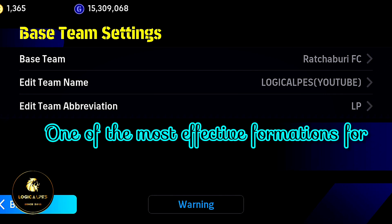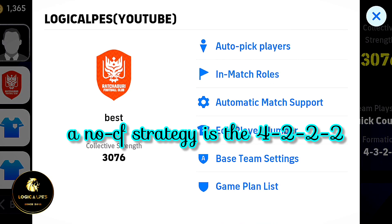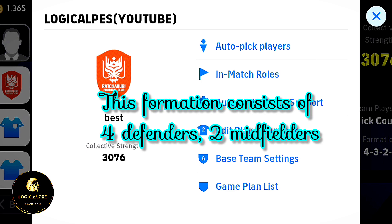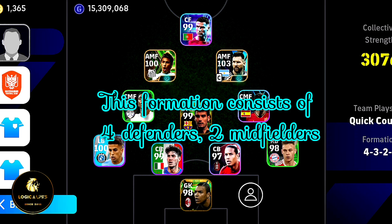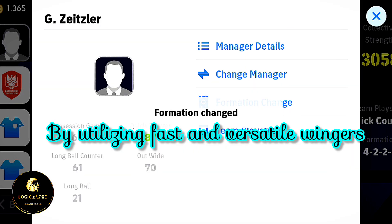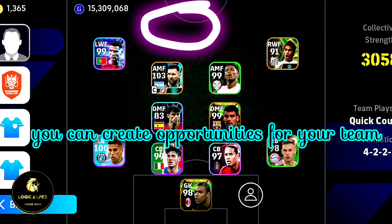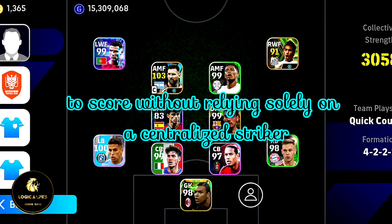One of the most effective formations for a no-CF strategy is the 4-2-2. This formation consists of 4 defenders, 2 midfielders, 2 attacking players, and 2 wingers. By utilizing fast and versatile wingers, you can create opportunities for your team to score without relying solely on a centralized striker.